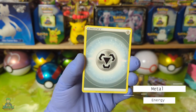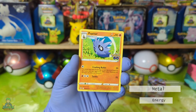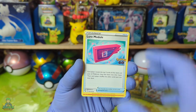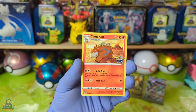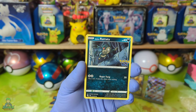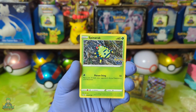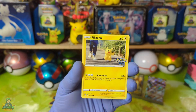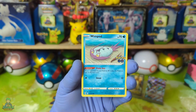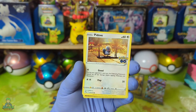Metal Energy! Een Pupitar, een Trainer Lure Module, een Camera. Een Alola Ratata, een Spinarak, een Pikachu. Een Wimpod.